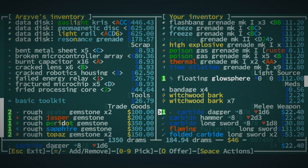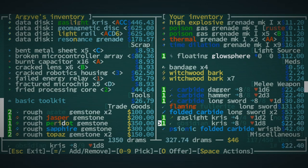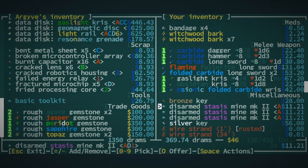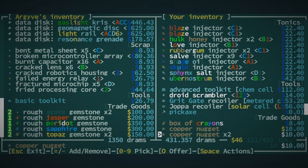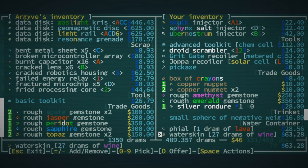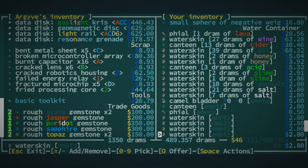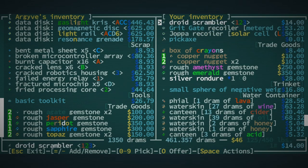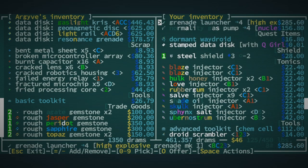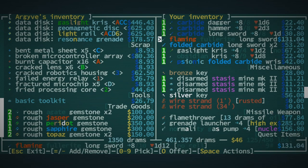We'll sell this floating glow sphere — I don't know why I'm carrying some of this stuff, it's not really useful. There's the psionic folded carbide wrist blade — these aren't worth all that much. Sell the steel shield. We really didn't get as much as I was hoping for. Still, the silver ronder — I don't know, that silver ronder would actually be worth keeping because it's kind of hard to find a face item that gives AV.